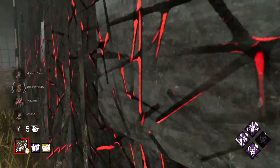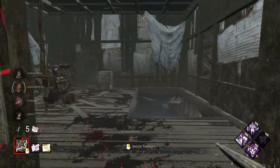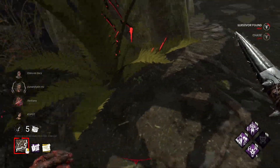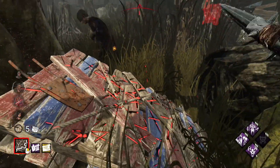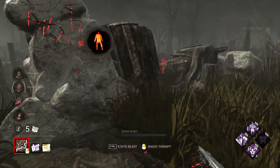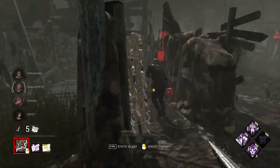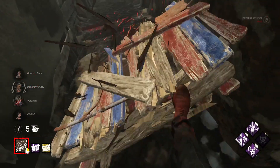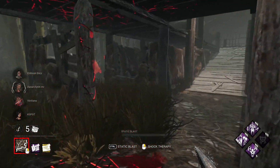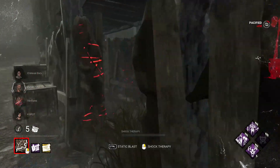When I saw this perk I immediately thought to pair it with Devour Hope, which is a very deadly perk, especially when you're able to accumulate enough tokens. If you get three tokens you're able to insta-down survivors, and if you get five tokens you're able to straight-up mori them. This is kind of a deadly spot if he stays here because I can just shock him and he's gonna have to keep running.